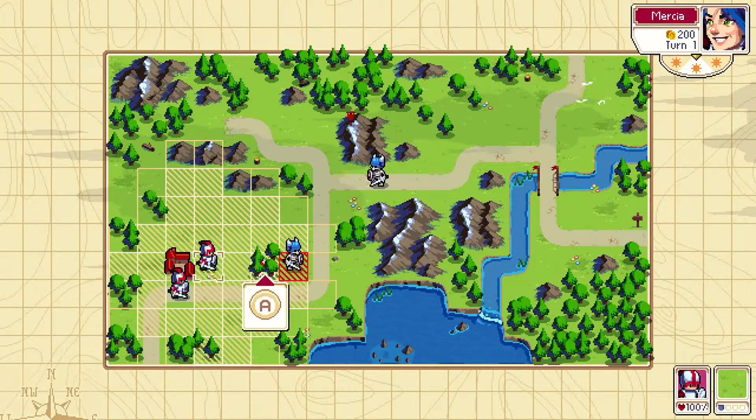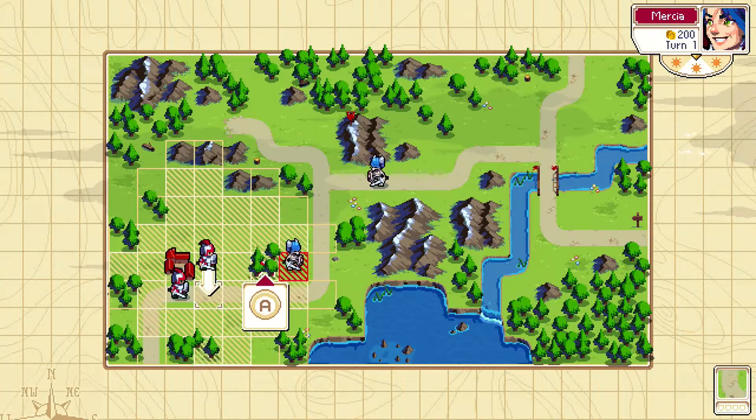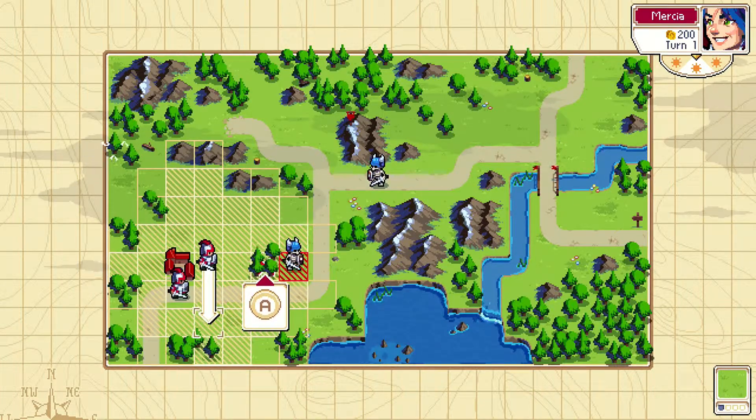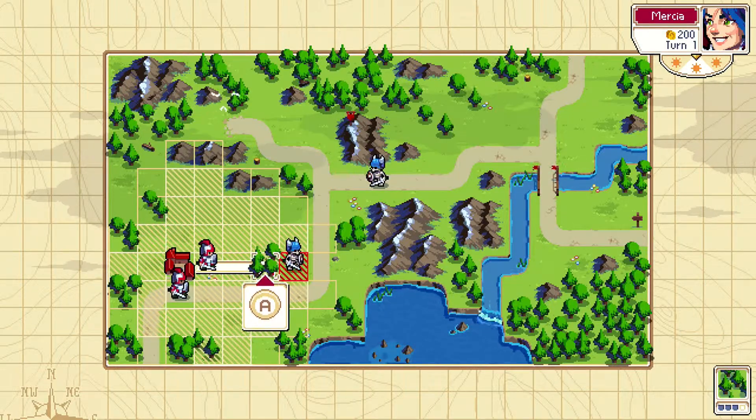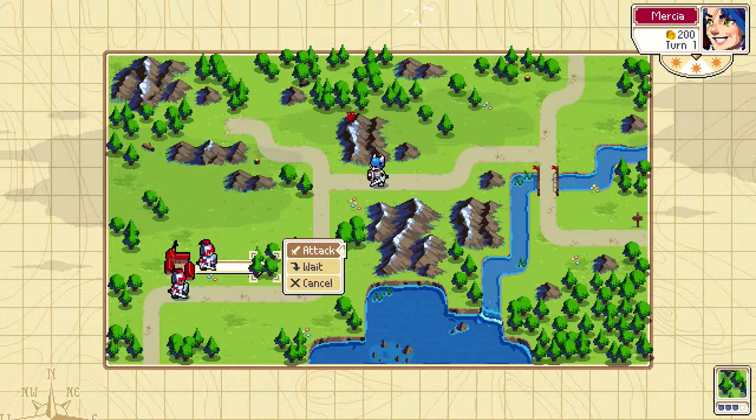Let's move the swordsmen to the forest and attack the dreadsword. As you can see in the lower right corner, if we stand on a regular pathway we get no defense. If we stay in the grasslands we get plus one shield, and if we attack from the forest we get three shield — so we're going to get defense that way.